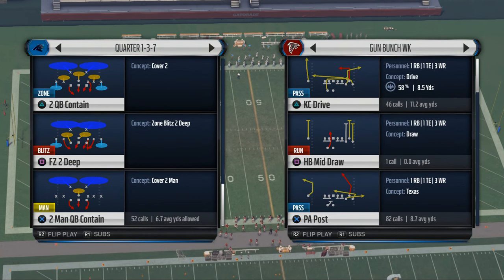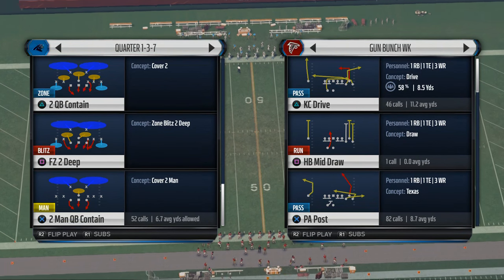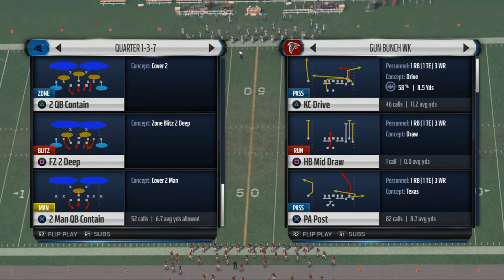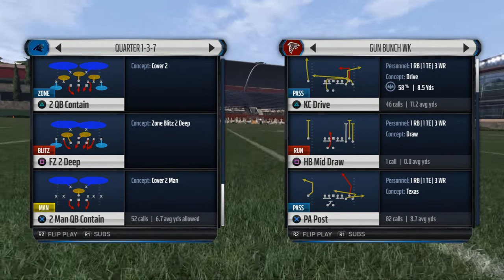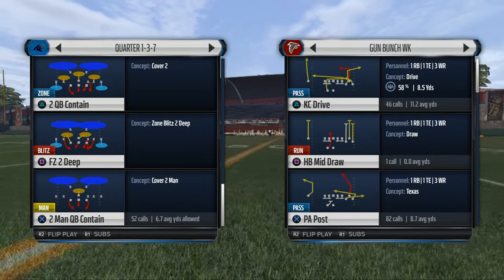What we're looking at is passing the football. The biggest key is that vertical stretching is how you beat cover 2, because horizontally the field is covered well.